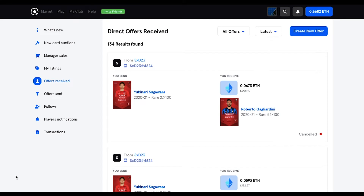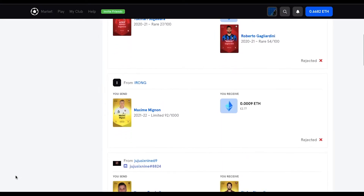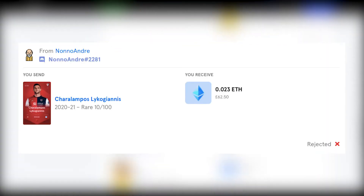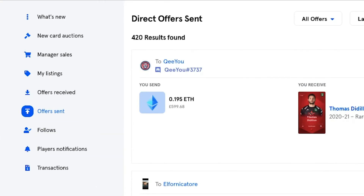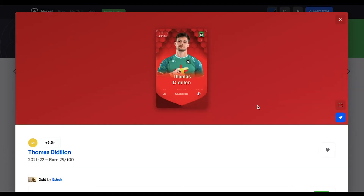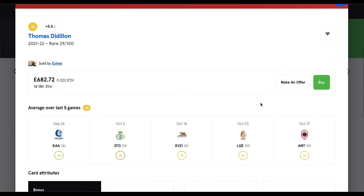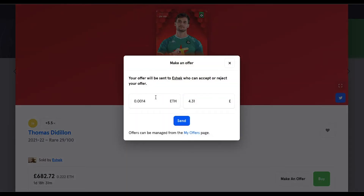Getting into the more nitty-gritty improvements, I definitely feel like a counter-offer feature could go a long way in smoothing out the trading experience between managers. Something as simple as: if someone offers me 0.023 ethereum for my Lyco Giannis, instead of just rejecting I can click a box saying counter-offer and type in that I want 0.028 ethereum, and then the other manager will see this rebuttal and can decide for themselves. SoRare could even add a counter-offer section on the left specifically for these types of offers, and maybe even a text box to allow managers to talk to each other.